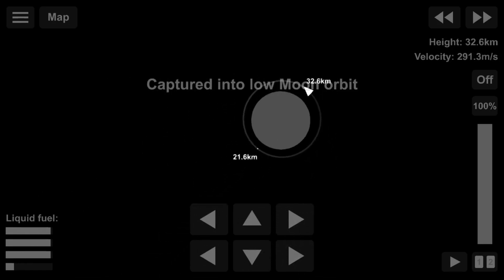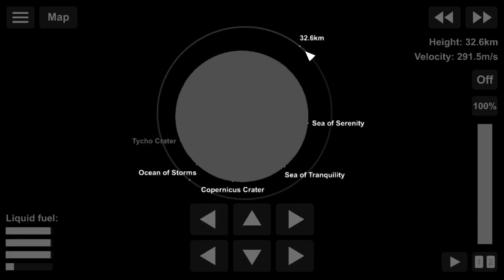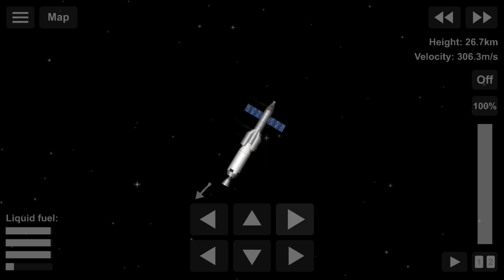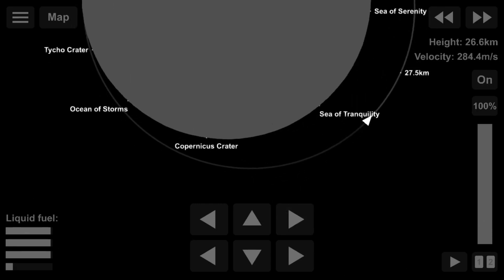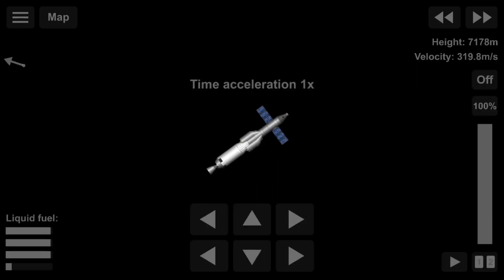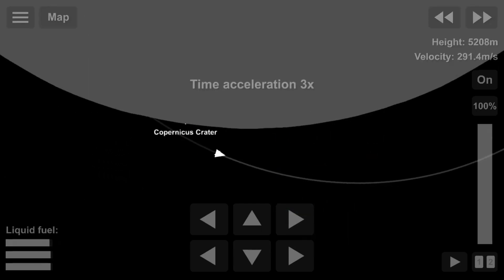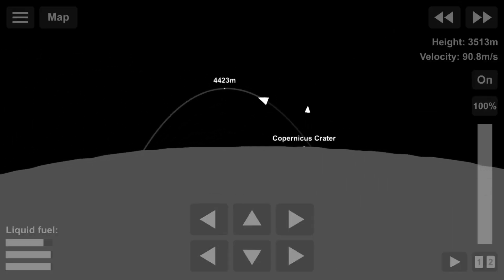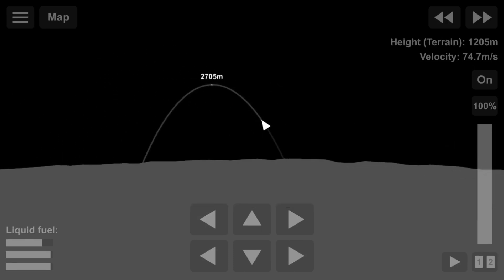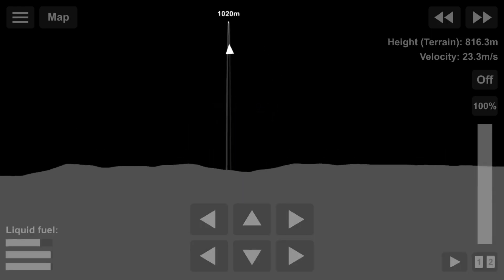The closest locations are Copernicus Crater, Ocean of Storms I think, and Tycho Crater — you'll see them when we perform our de-orbit burn. I didn't actually mean to separate the stage. I tried to click the fuel tank to transfer the fuel from the stage to the lander craft, but it didn't work.